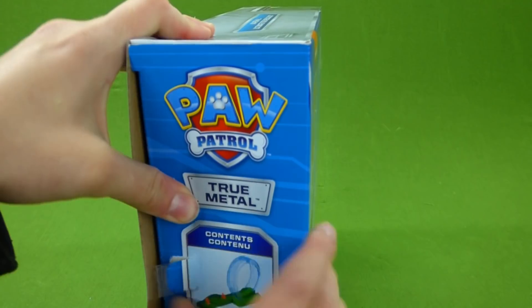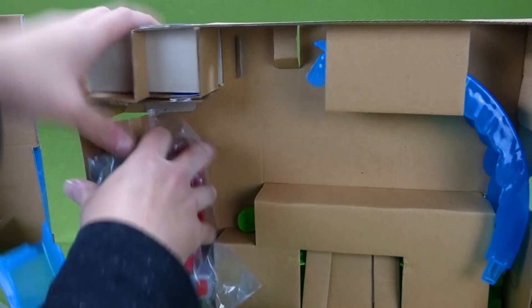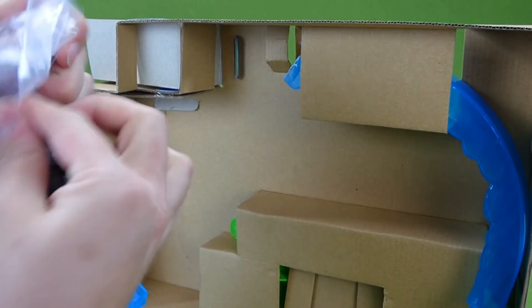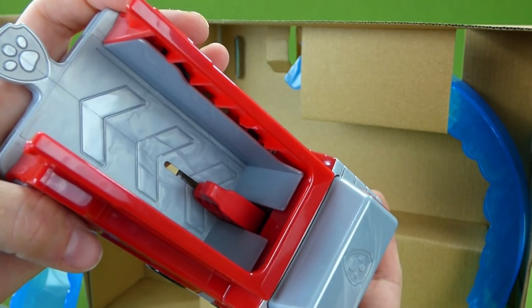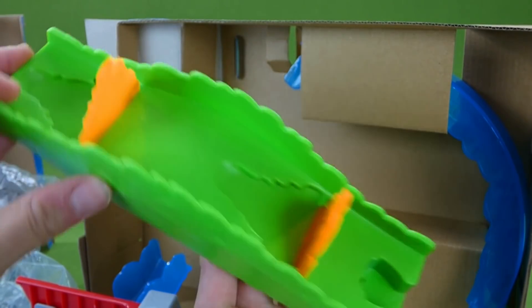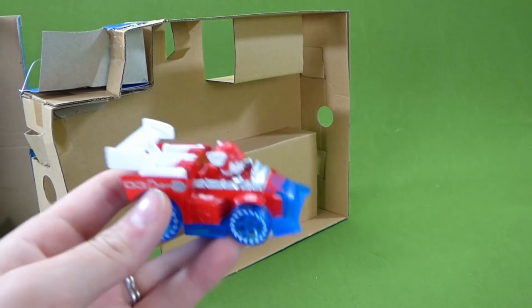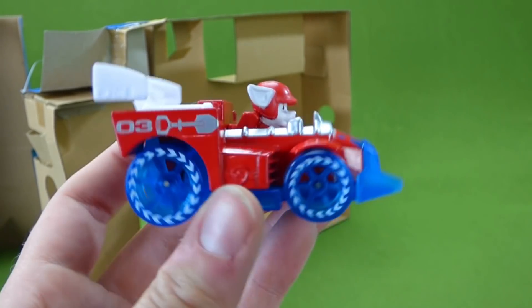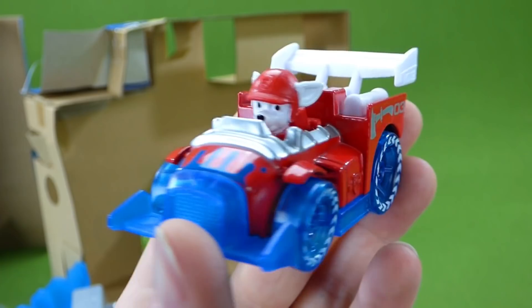Let's start by unboxing this cool race track. Some pretty cool pieces here, and we've got our fire truck for the race track right here. I think this is the launcher — and that's where we launch our vehicle. We've got some fires to put out — Marshall has a mission! Here is Marshall's die cast vehicle for this race track, and it's exclusive to this set. Those are some really cool wheels.